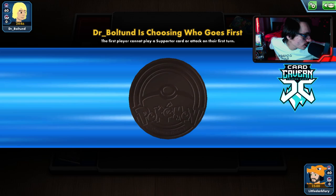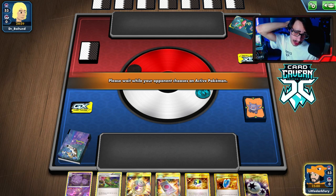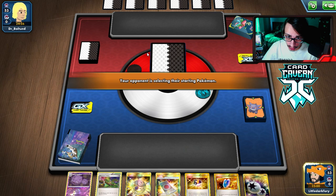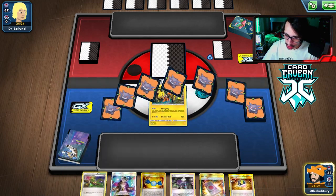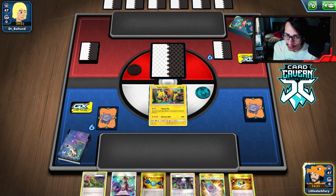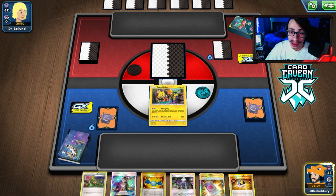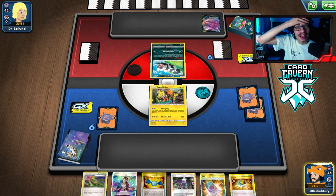Getting into another match — we lost the coin flip. Hopefully we don't start with Lele or Excadrill again. Unfortunately we're mulliganing, which is not ideal, but we can make use of whatever hand we get. New hand — Tapu Coco start! Beautiful. We have a Roxy but not much else. We could Lele for Cynthia next turn. The Coco is fine because we can try to get a DC and go for Flying Flip damage to set up for Gengar.